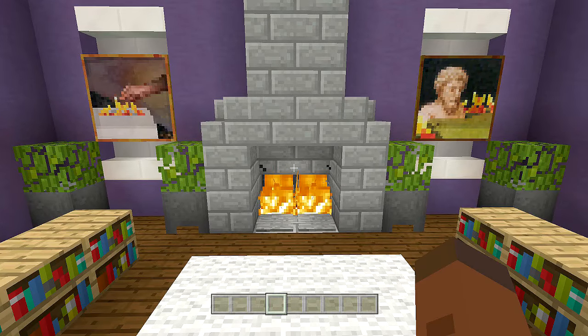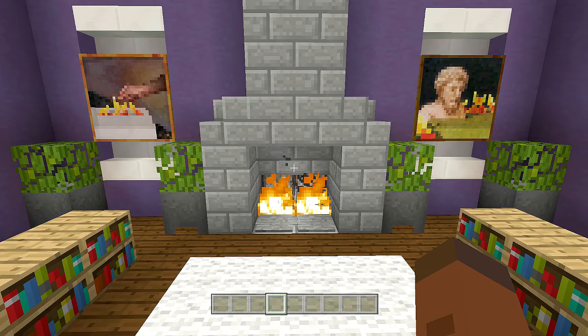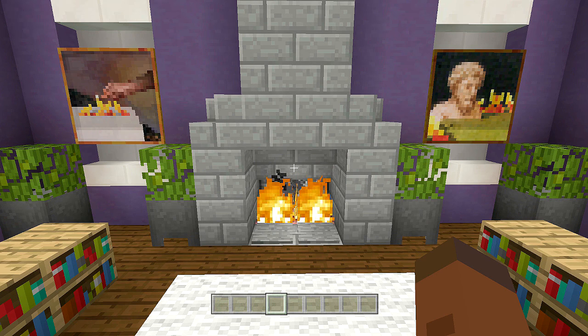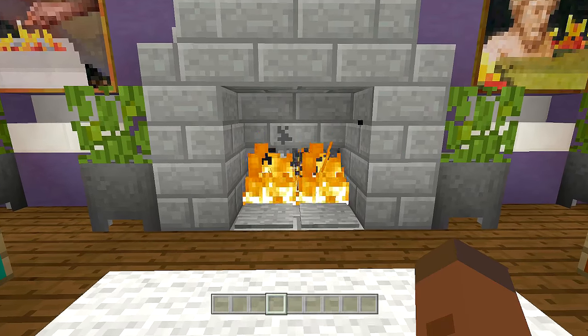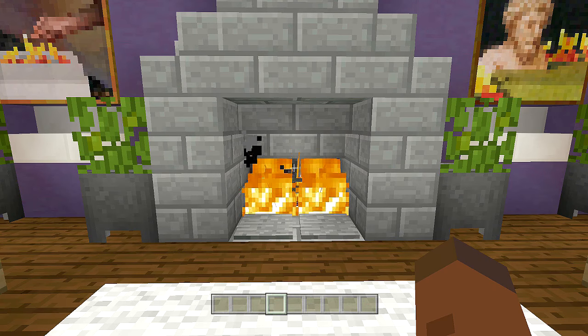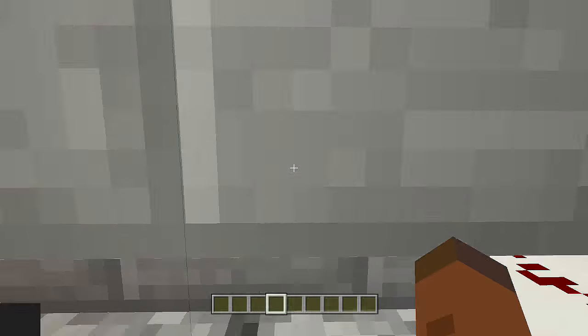Hello everyone, Fenix Game here, welcome back to another redstone tutorial. In this video I'll be showing you how to build a room inside of a fireplace. You can call it a secret room, but it's pretty easy to notice. I've done plenty of secret fireplace rooms in the past, however most of them don't work on PE. This one does work on Pocket Edition, but we'll have to make a few slight changes at the end. This room is very easy to get into - all we have to do is walk right into the fireplace and we'll be launched up into our room.